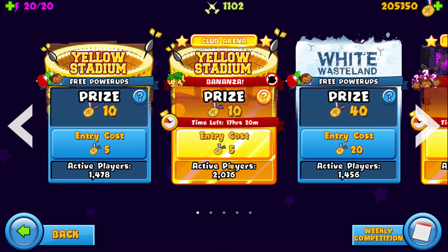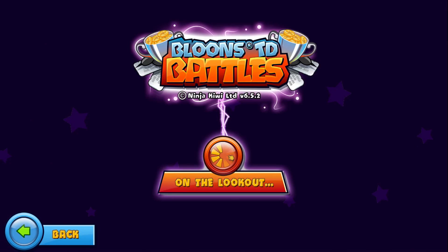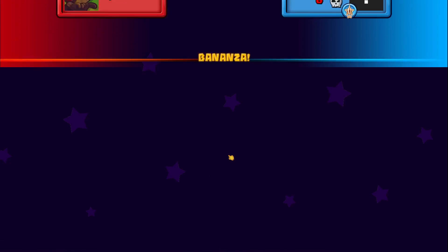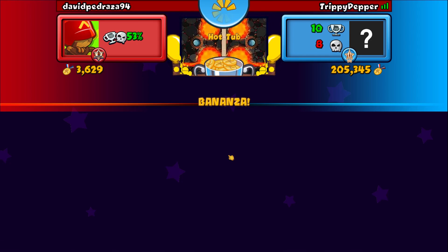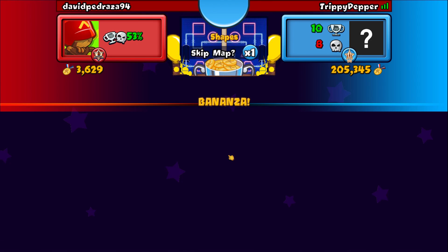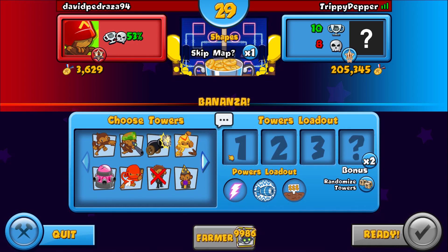What's up guys, welcome back to the video. Today we're going to be doing some Bonanza, and I'm going to be using apparently the best glue gunner strategy. This was made by Boltrix — I'll link his video in the description. He used the glue gunner, the village, and the ice tower, so no farm — we're gonna have to go eco.